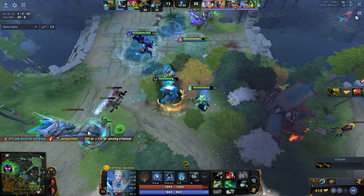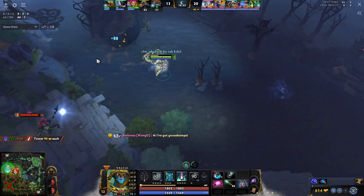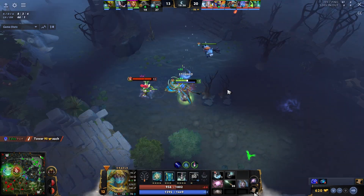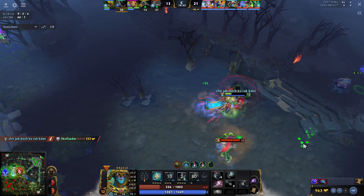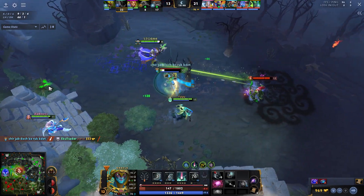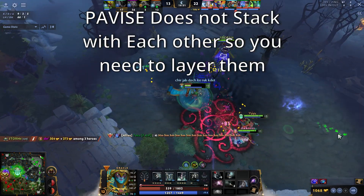Pavise is basically blocking 900 damage total because we all three have one. Oracle was going for the rune here and he gets caught — you can see Mirana is half HP because of the layer fight and he nukes him down. He uses the Pavise item trying to save himself, then comes close to her. I use Pavise on him, and then another Pavise from CM, and basically he can't kill the Oracle because of all this Pavise.